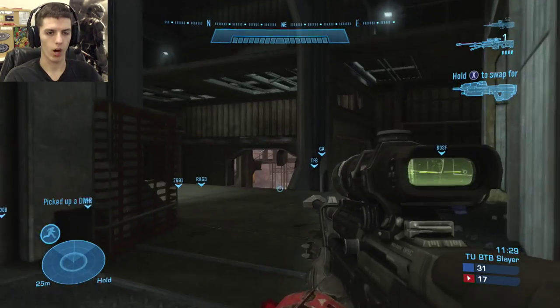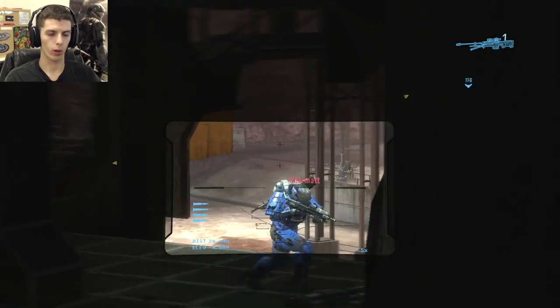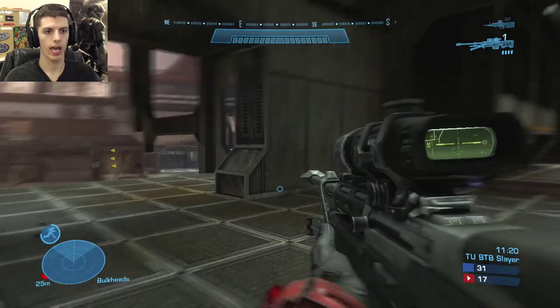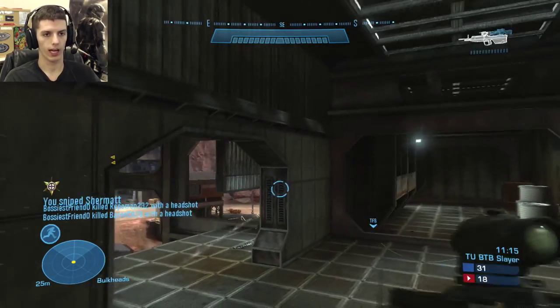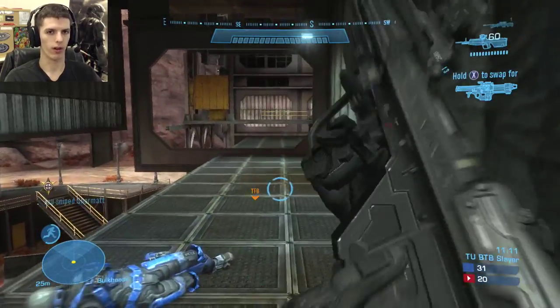Once again on Boneyard, I'm watching the rocket launcher spawn up in the frigate, and an enemy player runs by the door real fast and I miss him. So I decide to bait him back using the radar, and I bait him straight into a really curved-around-the-wall no-scope, so I can pick up his rockets and get some kills with those.